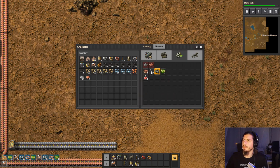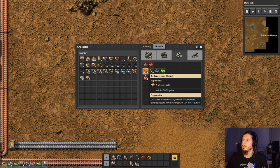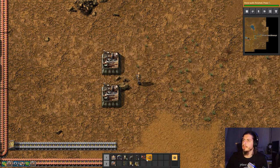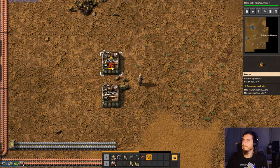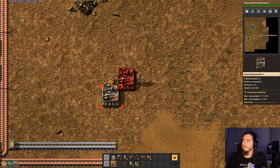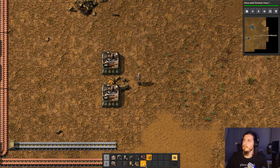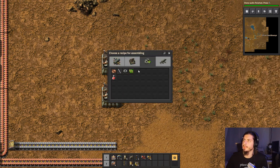We're gonna need three copper cables for each iron plate, and the copper cable gives me two copper cables. So theoretically I could — yeah, the ratio is all messed up. I don't know, I don't know how to play this game.